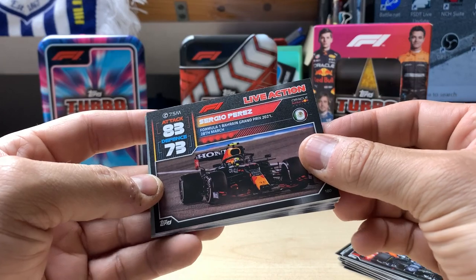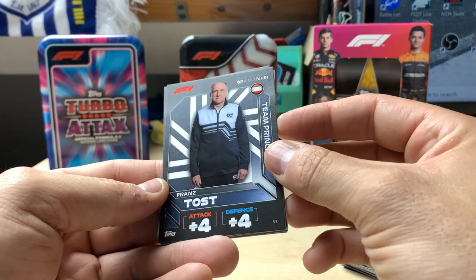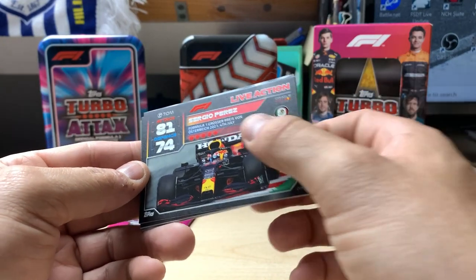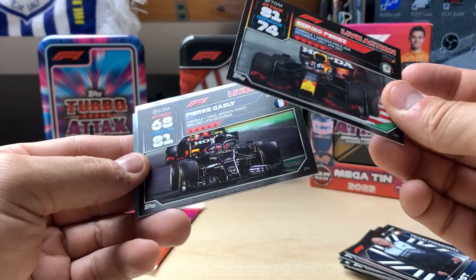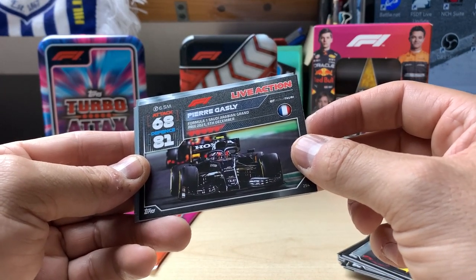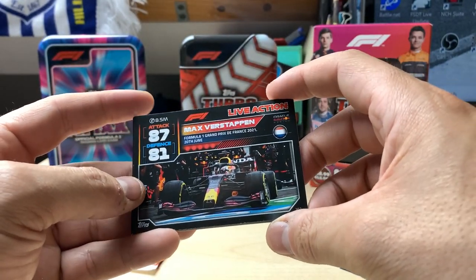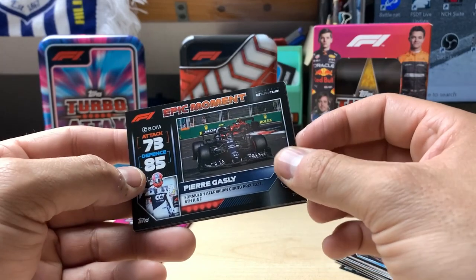Bahrain Grand Prix, Sergio Perez once again - they really want me to fill up on Sergio Perez. Franz Tost again. Now I start getting them that I've already got. Sergio Perez again - this is a special Sergio Perez pack - from the Grosse Preis von Österreich, which may be Hungary. Pierre Gasly again, Saudi Arabian Grand Prix. Now we get some backwards cards. Max Verstappen, French Grand Prix - it's definitely a French vibe - just Pierre Gasly, and then some French Grand Prix. We get Azerbaijan, Pierre Gasly again. Another French - French pack.